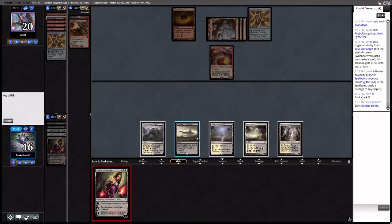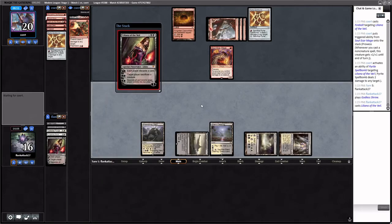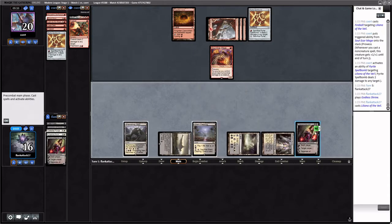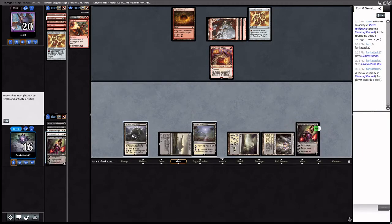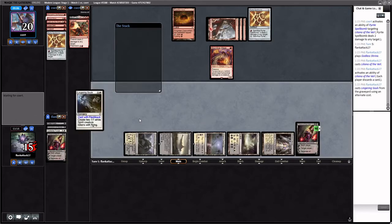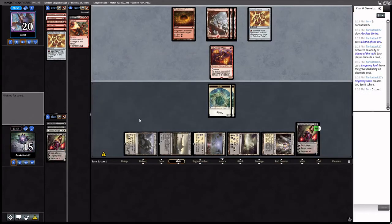This works out well. We go black, black, play Liliana. We can uptick Liliana and then just chump-block the Soul Scar Mage. We could kill it and make the opponent use the Pyrite Spellbomb on this, but this way we might kill the Soul Scar Mage in combat with the Lingering Souls flashback tokens, or make the opponent use Pyrite Spellbomb on the tokens. This Liliana is a lot closer to ultimate. We're going to lose to Blood Moon sometimes — that's just how this deck is.